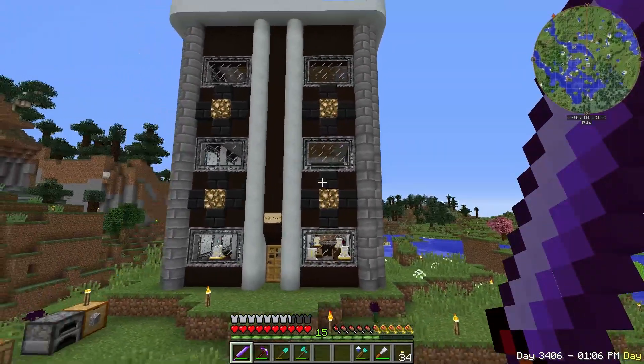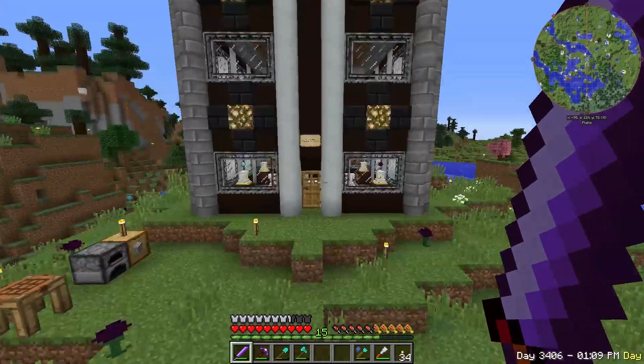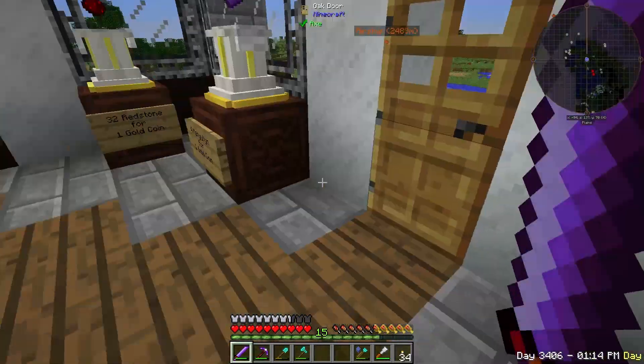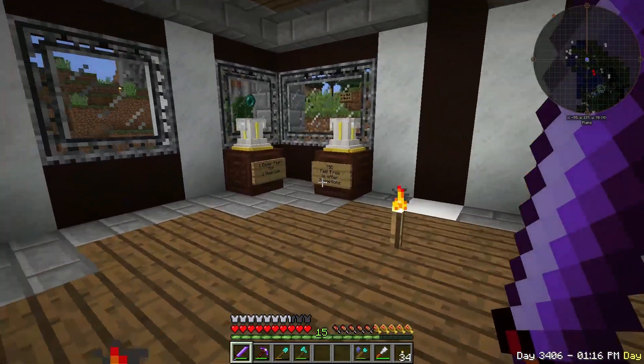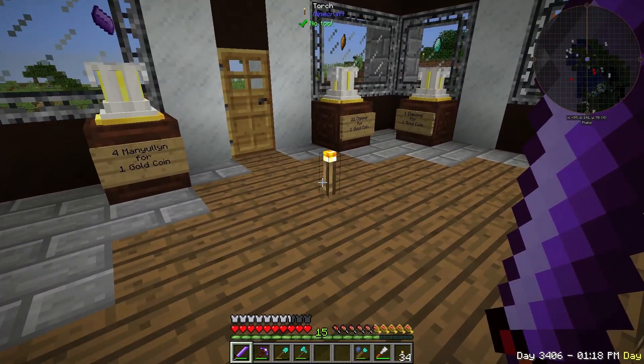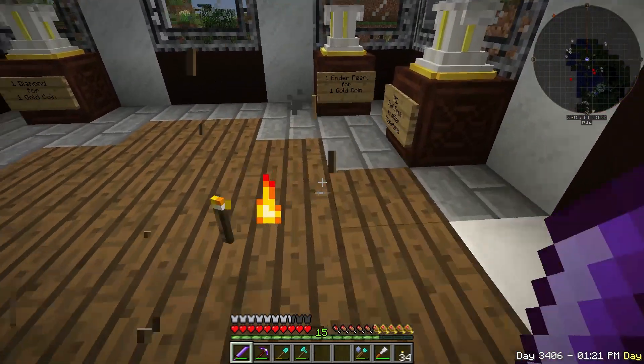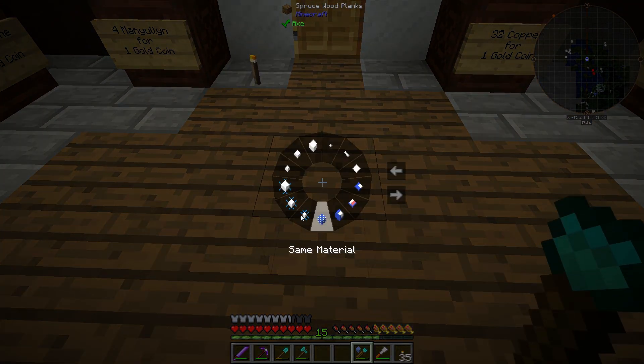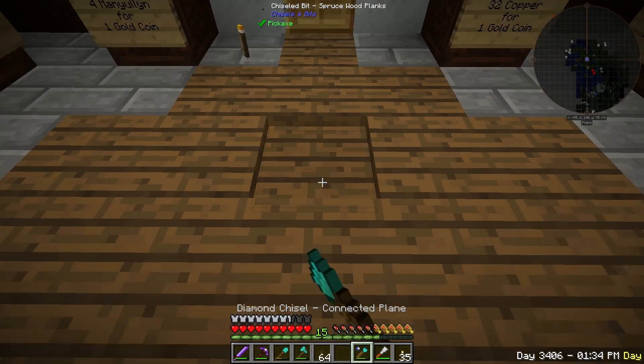So the shop — last time we were here we were kind of finishing it, giving you the idea of what it stocked. It's now open. There are a couple things I want to do here. I learned very recently about a trick for lighting that I would like to use in here. So first of all, we're going to take care of that. We're going to go plain, connected material, connected plain.